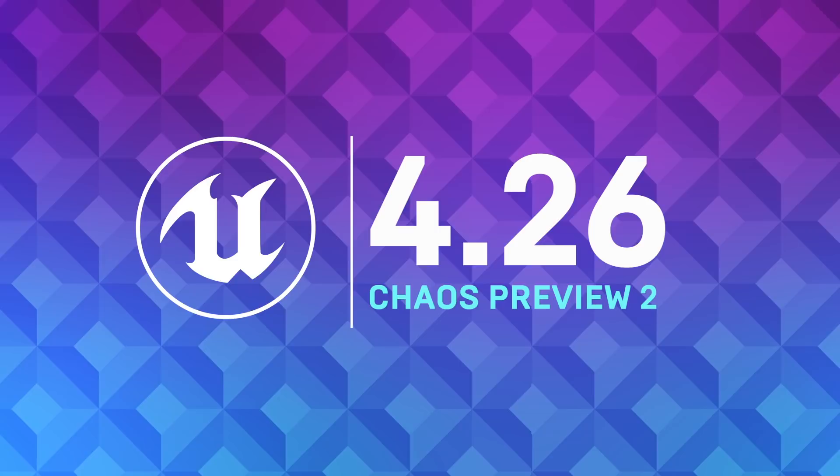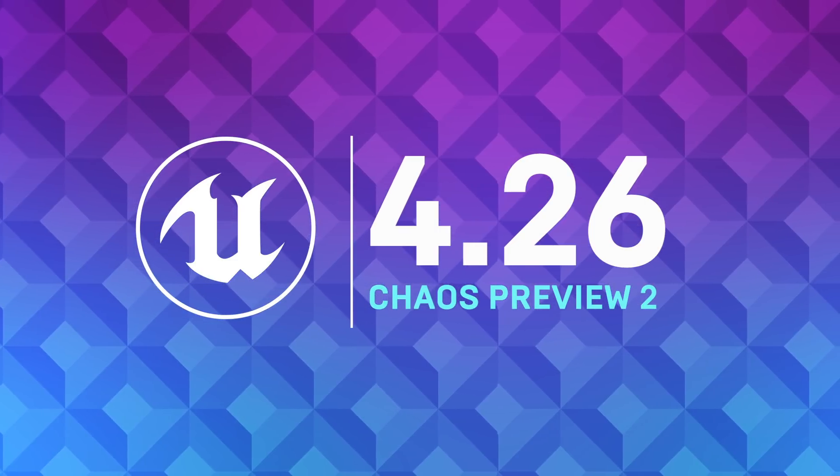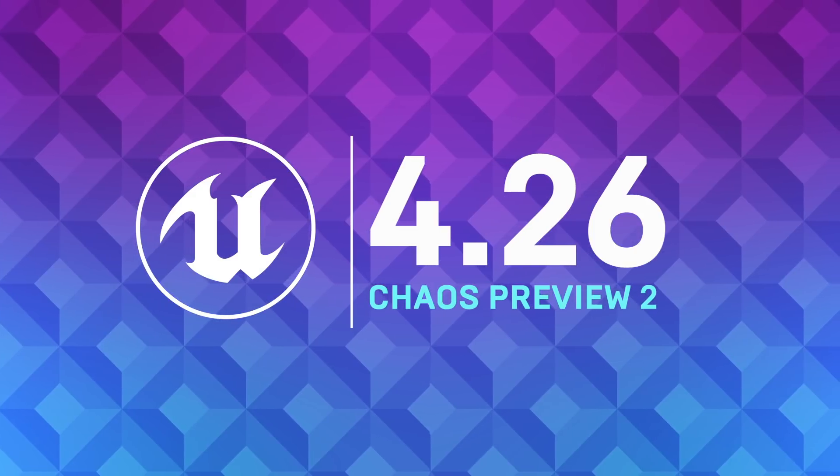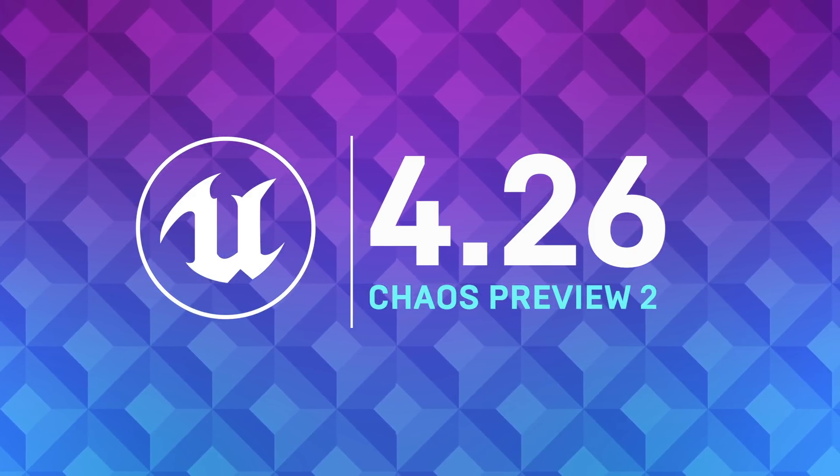4.26 Chaos Preview 2 is also available on the Epic Games Launcher. This series of builds enables Chaos as the default physics system, so try it out and share your feedback with us in the forums.